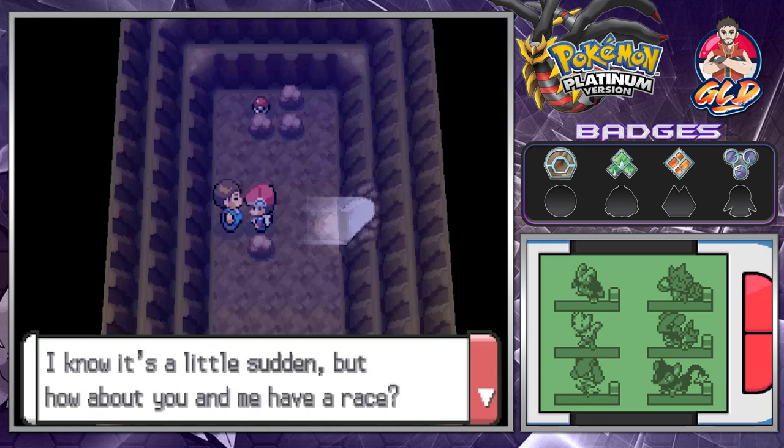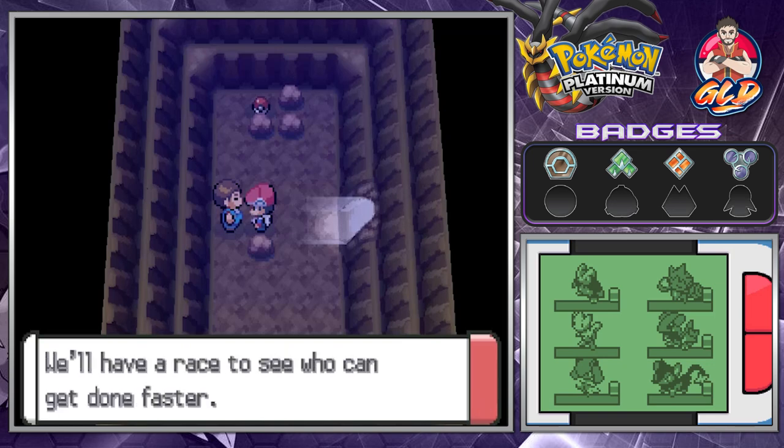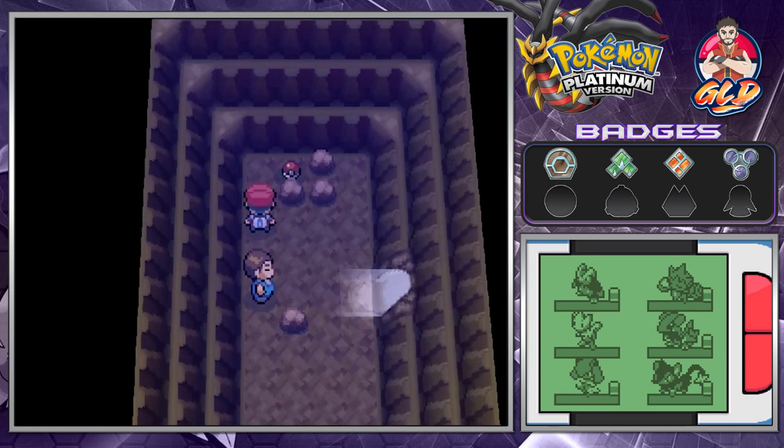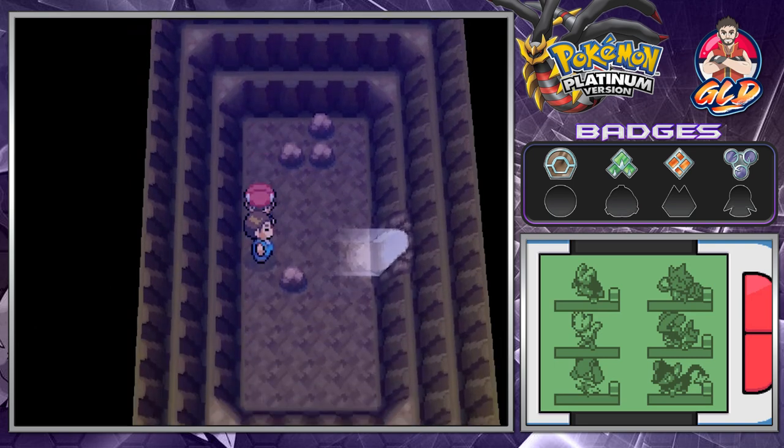He says: how about you and me have a race — you go catch the Unown and I'll keep digging. We'll see who gets done faster. We grab ourselves TM28 Dig, which yes we will be using.